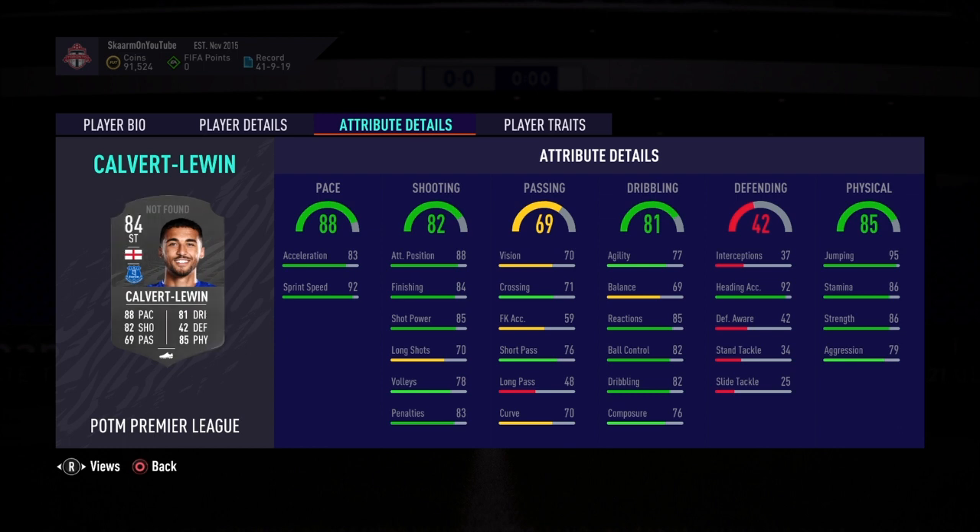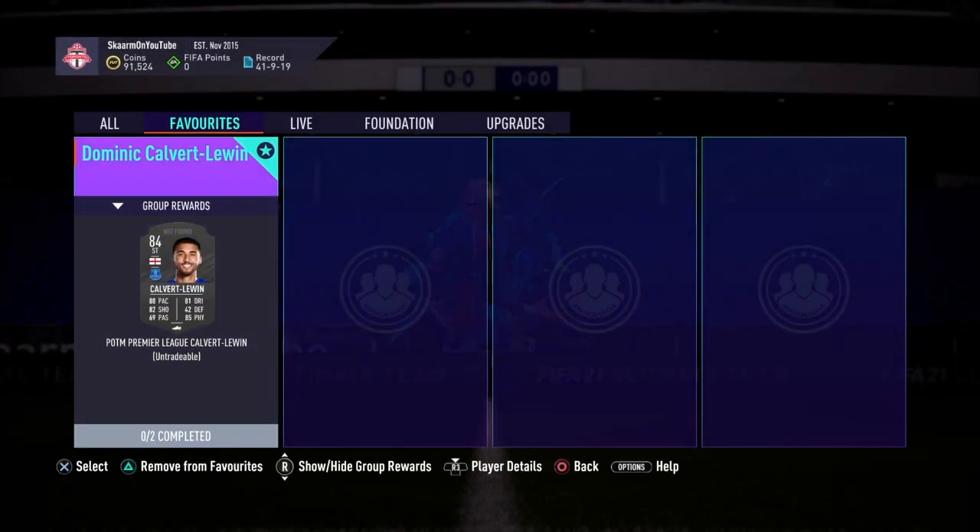Moving into defending, the only stat that actually matters is heading accuracy — and considering in this FIFA you can actually score headers, it's actually pretty good. Looking at physicality, jumping pairs up very well with the heading accuracy, stamina at 86, strength at 86, and aggression at 79. Overall the rest of the card is decent, but for the price nothing too special.